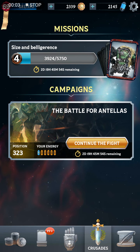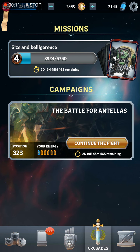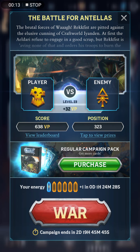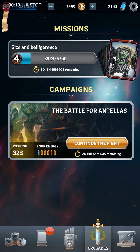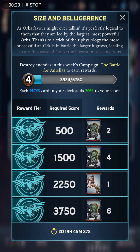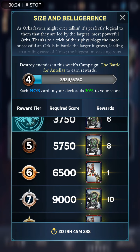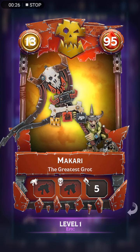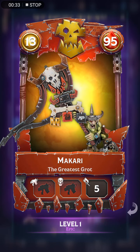Hello everyone, ShintoBean here playing some Warhammer Combat Cards campaign mode. The campaign for this week is the Battle for Antalas, where we are playing as Orcs against the Eldar. In this campaign, you get extra bonus mission points for including knobs in your deck, and the card you can unlock through the missions is Makkari, the Greatest Grat. Pretty cool little guy there.